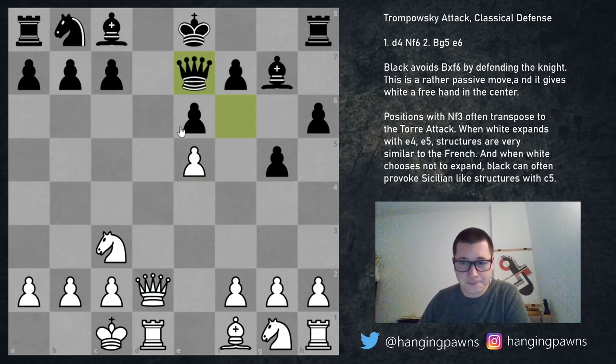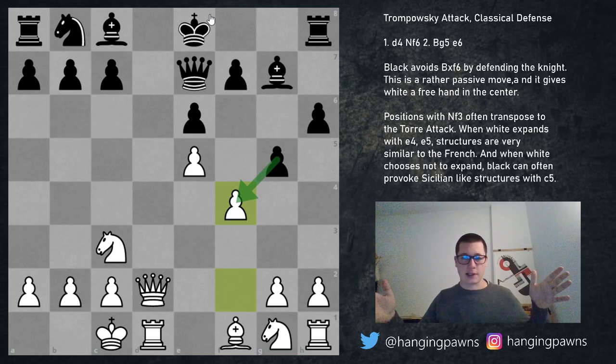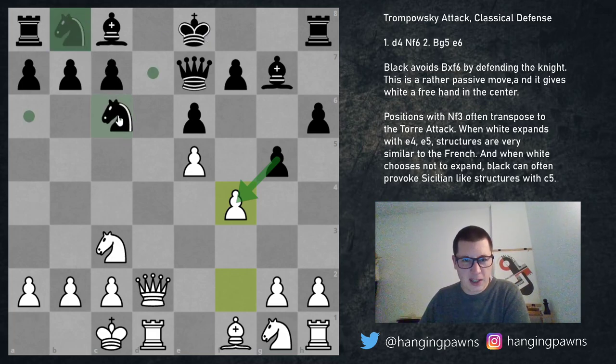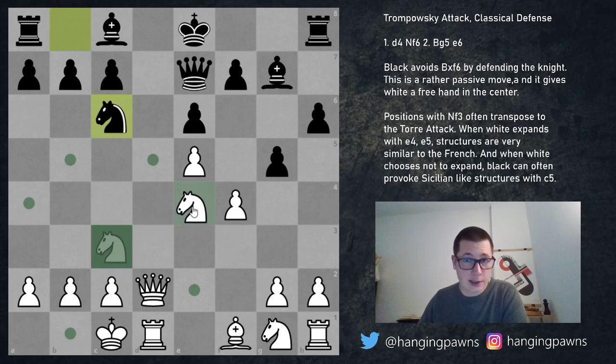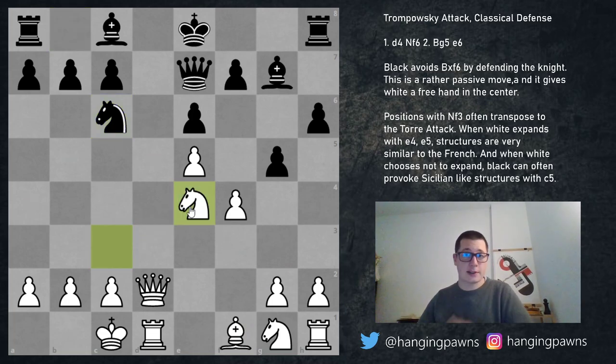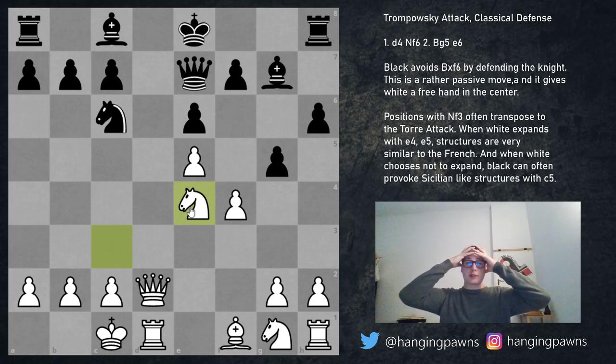After queen to e7, bishop takes pawn is threatened, so you play f4. If pawn takes, the king is cut off on both sides — not castling kingside ever, not getting to safety ever. So black should just ignore that and play knight c6. Now there are a couple of options: again g3 and bishop g2 taking control over the queenside, or I like knight e4 with sacrifices on f6 or d6. Just look at this position — I wish I had this on the board.